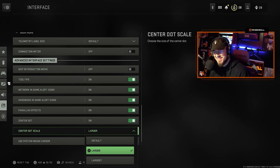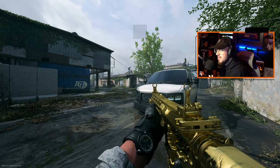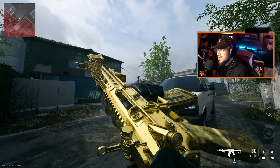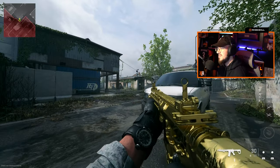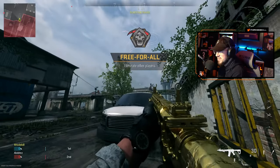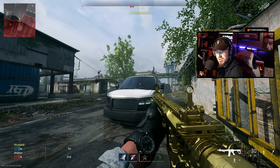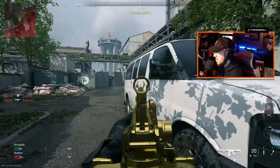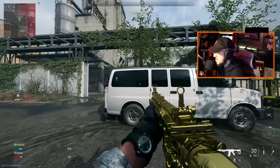Keep in mind this M4 build is literally meant for movement and ADS speed, so the recoil is actually pretty wonky. But with these settings, as you can see, I have this white dot in the middle of my screen. I'll put it right here on this black windshield so you guys can see the white dot in the middle of the screen. Basically you can track and center very, very well with your enemies.